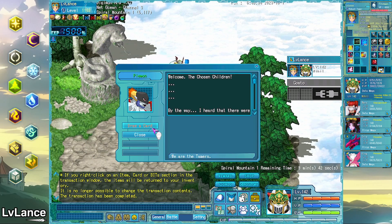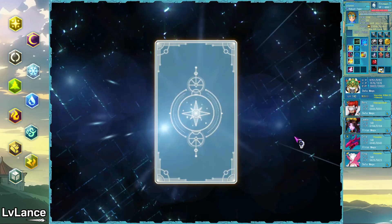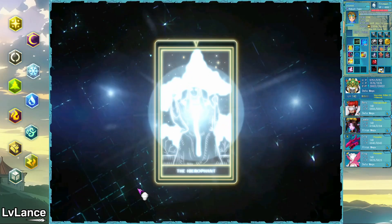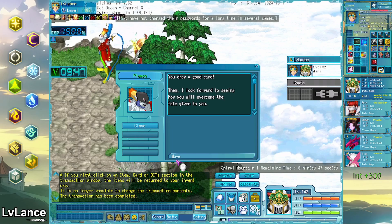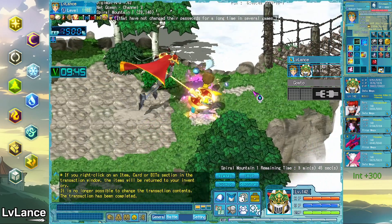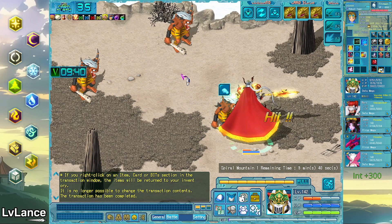Spiral Mountain is unique in that for every boss section you get a different buff or debuff, which is chosen randomly from a pool of buffs and debuffs. It's completely random, so you can get buffs for the whole dungeon or debuffs for the whole dungeon. I'll be showing the current buff or debuff effect at the bottom right of the screen so you can tell what we have at each point in the dungeon.